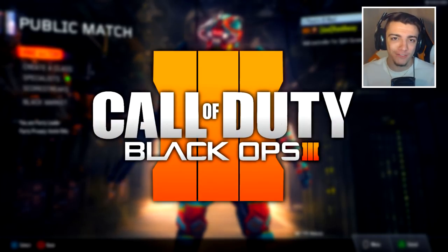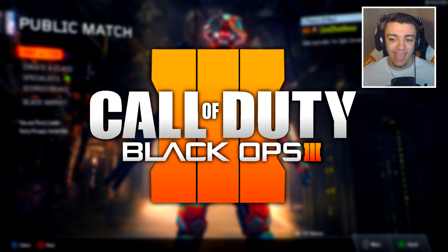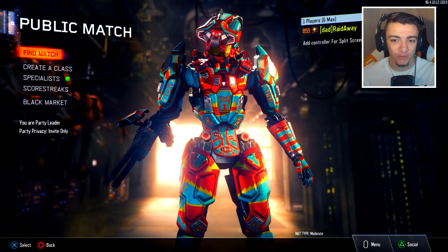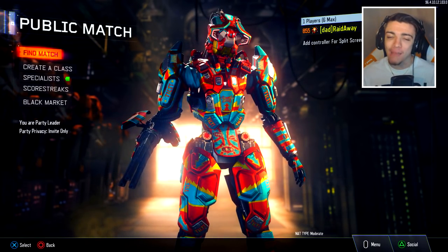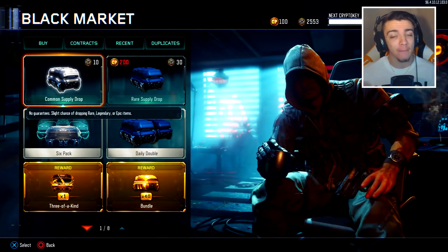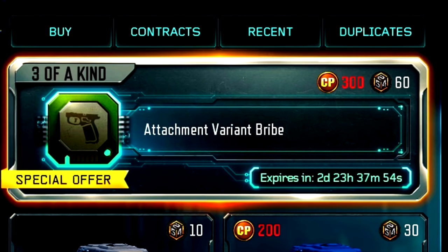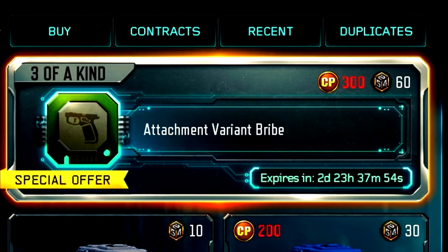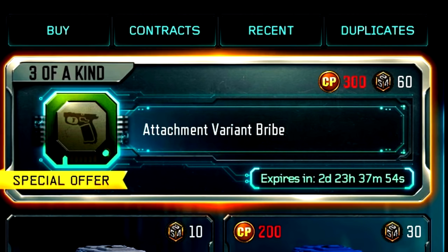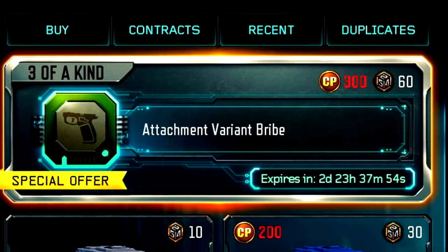Alright boys, welcome back to another Call of Duty Black Ops 3 video. Today we are going to be looking at something really, really awesome in Black Ops 3. It has to do with the bribe that we recently just got in the black market. Unfortunately it's not there anymore, but I'll flash a picture on the screen right now in case you guys missed it. But we had a three-of-a-kind bribe in Black Ops 3, running for like three days or so. And basically, all you get out of this bribe is attachment variants.